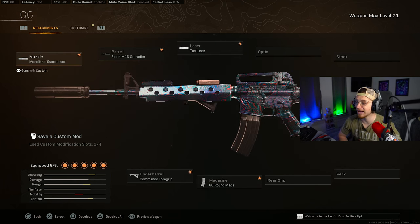Going over to the M4, we have the Mono Suppressor, the Grenadier Barrel, the Tac Laser, the 60-round Magazine, and the Commando 4 Grip. This is the Throwback build, and it is still popping, especially after this mid-season update giving it that buff. So give this build a shot.